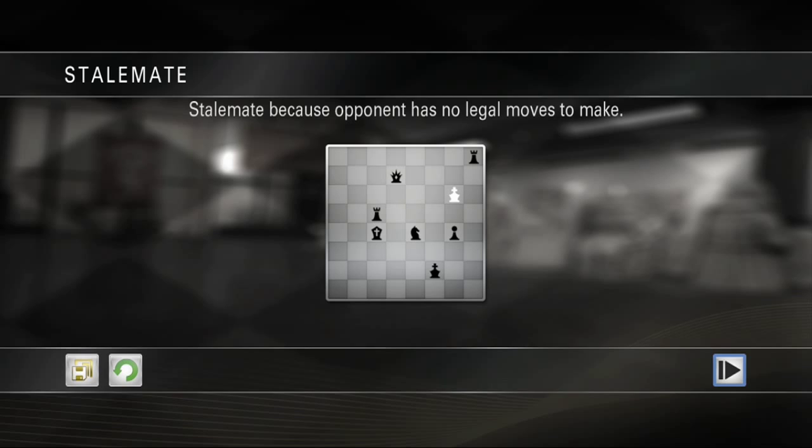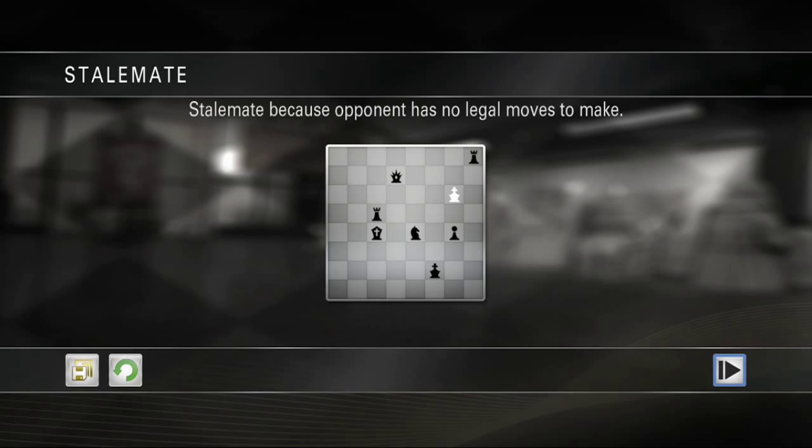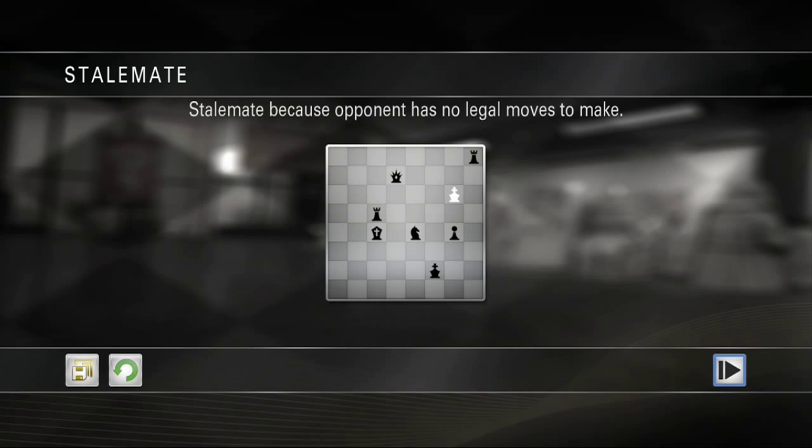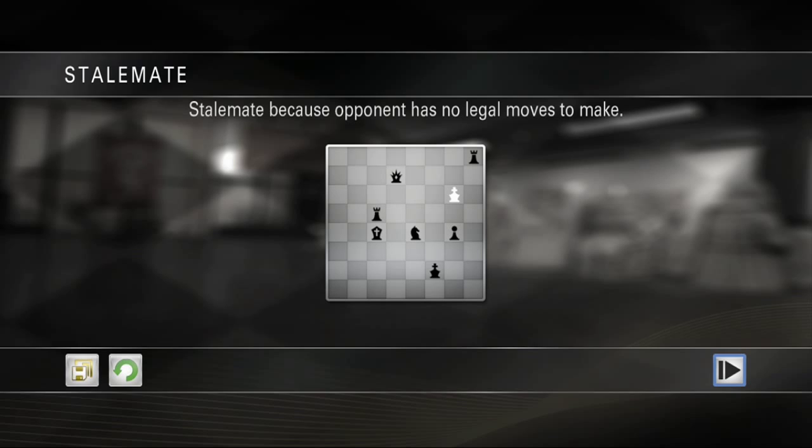I don't know how to avoid stalemate, because just like the king — you can't go left, you can't go down, you can't go right, you can't go up, you can't go diagonal. I don't know why it says stalemate because that's basically like checkmate. It's just weird.